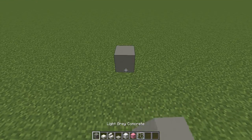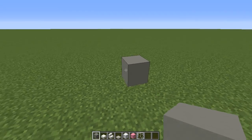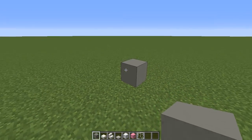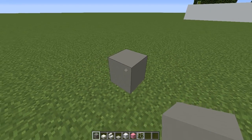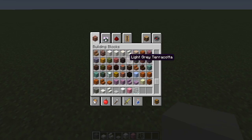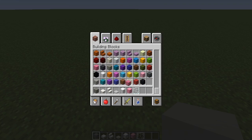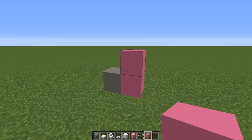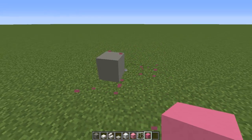Cat cafes are really cutesy and they're very popular in Japan. I'm going to try and go for a modern, hipstery, minimalistic look for my build. So I'm going to use the light grey concrete, but you're more than welcome to use pink, purple, blue, or orange concrete. Maybe you use orange because you really like tabby cats — it's completely up to you.